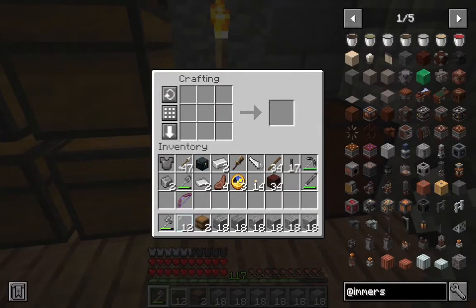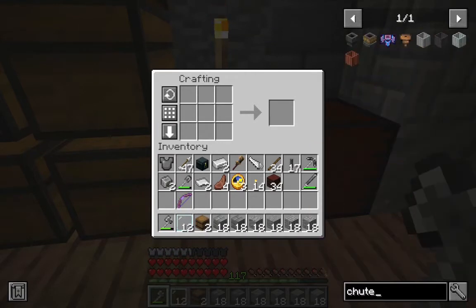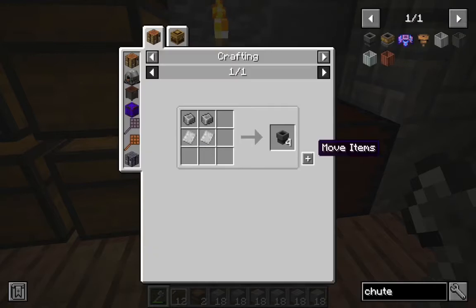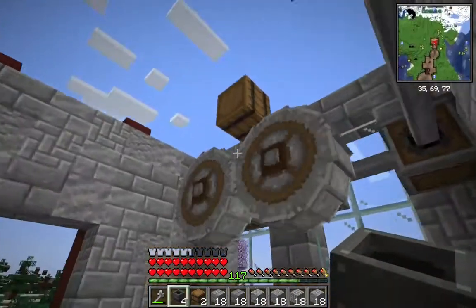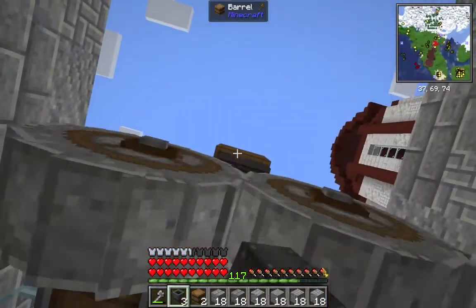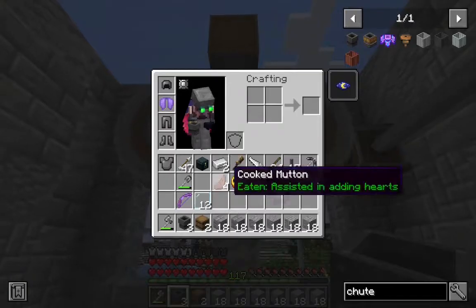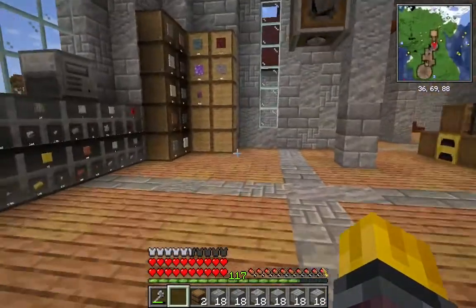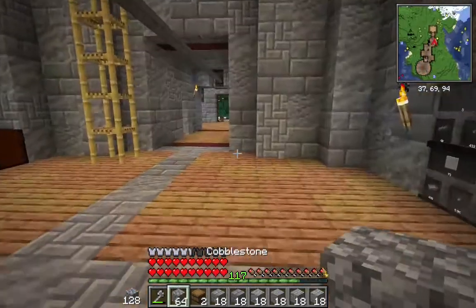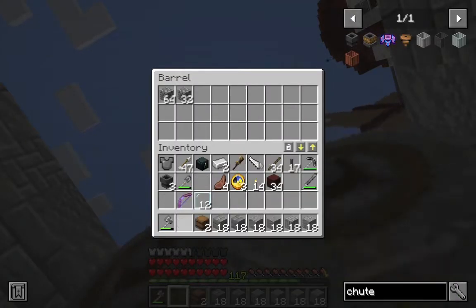Now to feed things, I want something called a chute. I think these will just suck items out of inventories. Let's feed it something — feed it some cobblestone. Let's put them up here manually in the barrel.